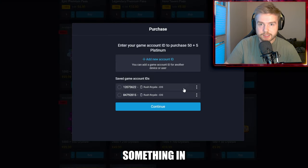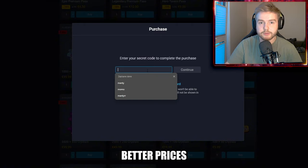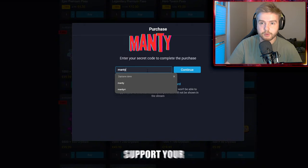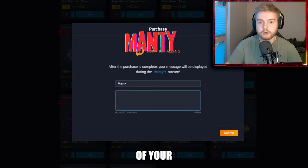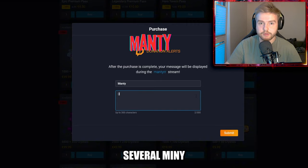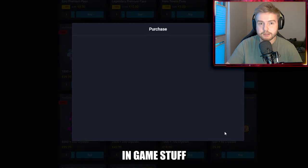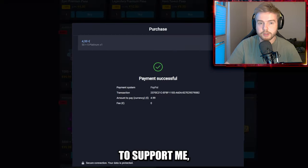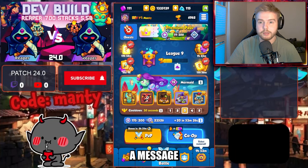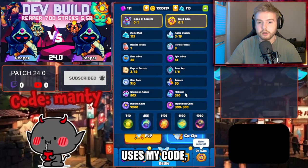Did you guys know that whenever you buy something in Rush Real Market you have tons of benefits? You get much better prices than in the game client, you can support your favorite content creator with a promo code, and you can also limit the number of your purchases. Instead of several mini transactions you can just buy platinum and then buy in-game stuff such as gems, passes or deal offers with it. If you want to support me, please use code MONTY whenever you purchase in the market. You can leave me a message that will show on my stream as well. For all the people who use my code, big thanks.